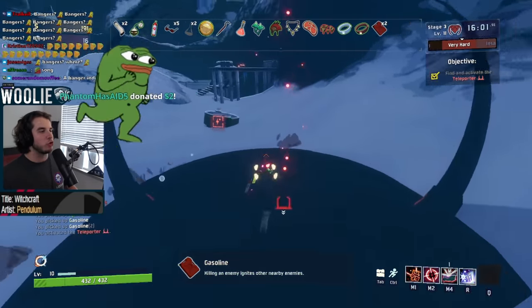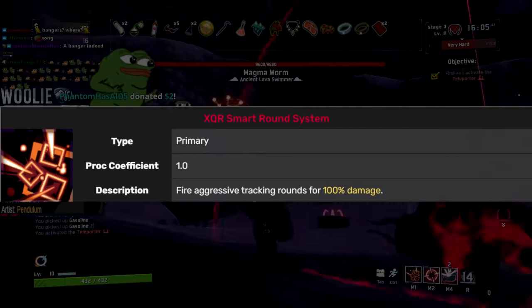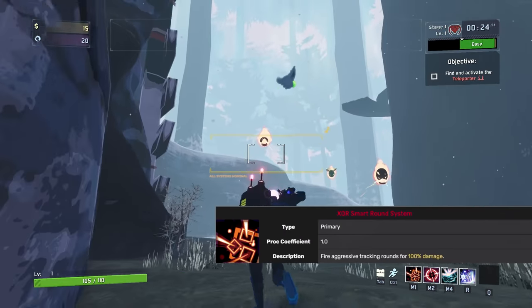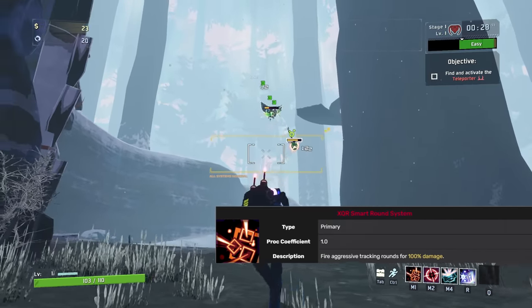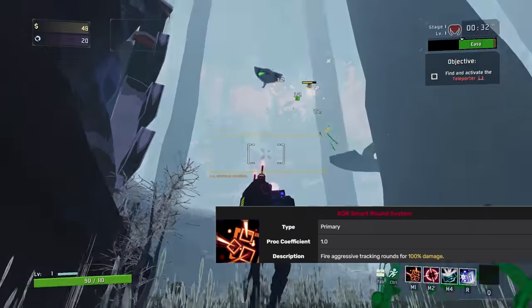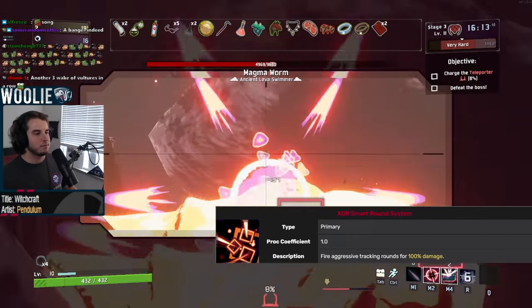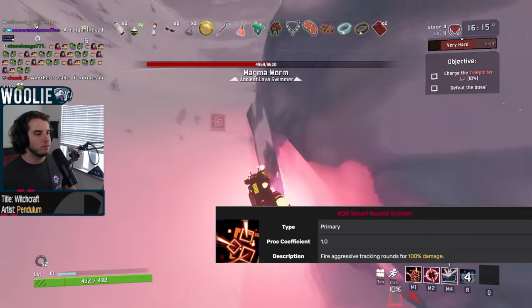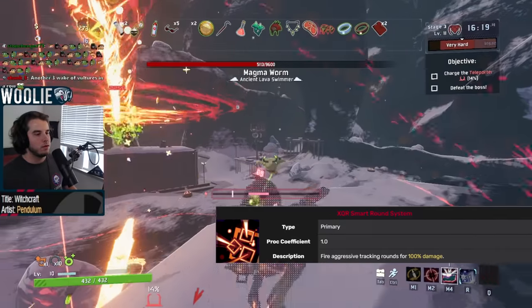Her primary ability is the XQR Smart Round System, which deals 100% damage per shot, shoots four times per second, and automatically homes in on enemies, similar to the Visions of Heresy lunar item. Unlike most survivors, you really won't be using this ability for damage, but rather for its utility. Smart rounds are okay at quickly finishing off low health targets or getting a barrage of shurikens off in hopes for flashy proc chains, but its real benefit comes from its interactions with your momentum.